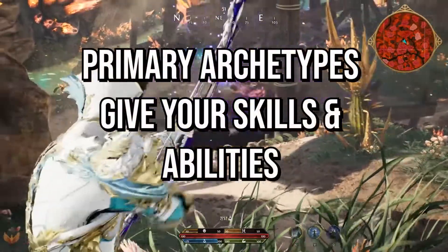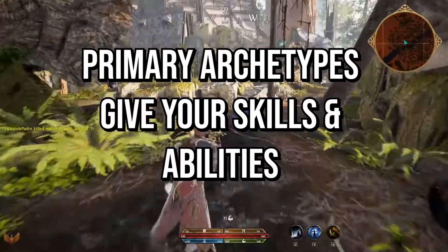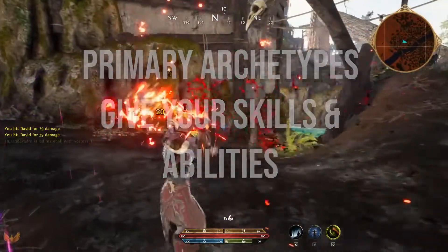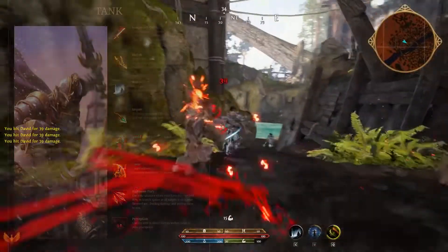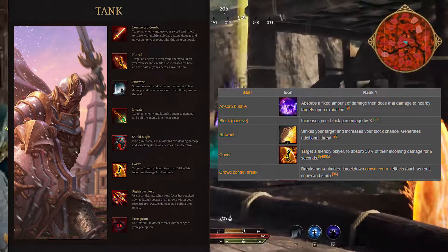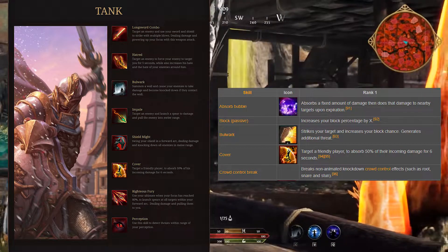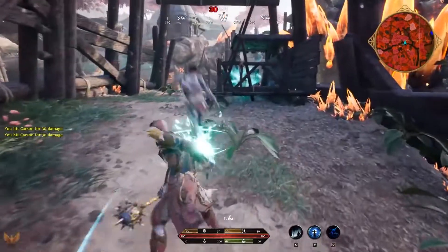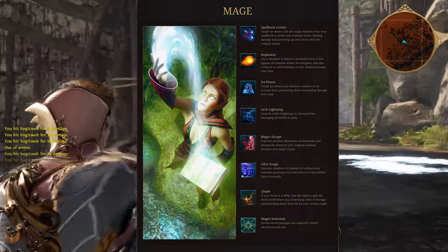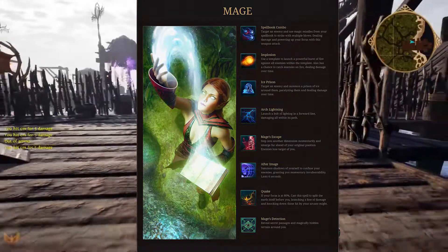The primary archetype is arguably the most important. Whichever primary archetype you choose will determine which skills and abilities you have. For example, if you're a tank archetype, you'll get abilities like Absorb Bubble, Break Crowd Control, and a passive block that increases your block percentage. On the other hand, if you're a mage, you'll have spells and abilities like Blink, Ice Prison, and other mage spells.